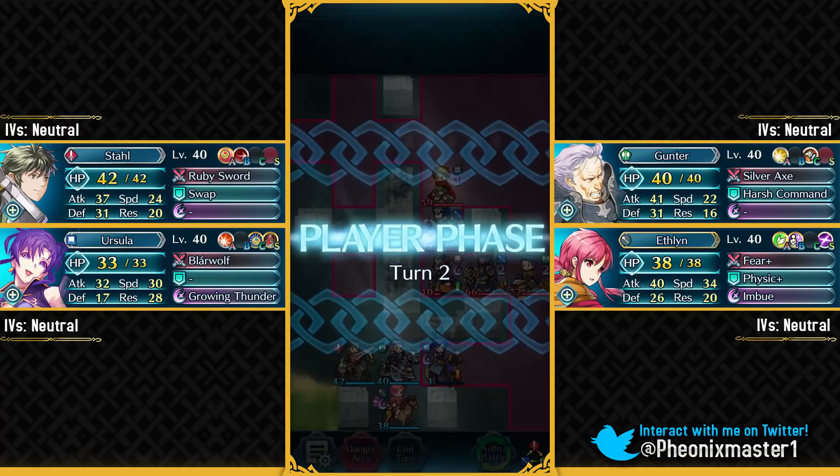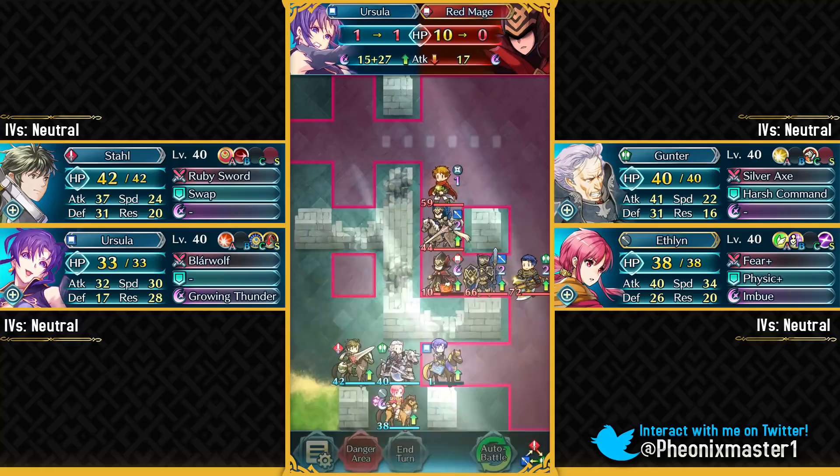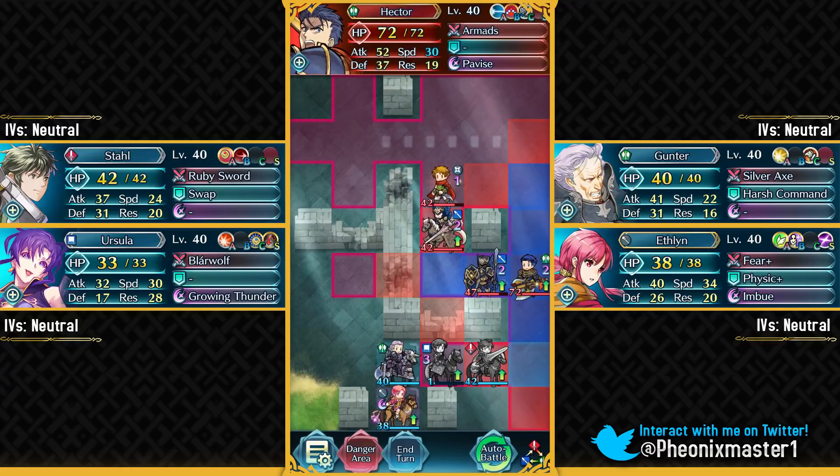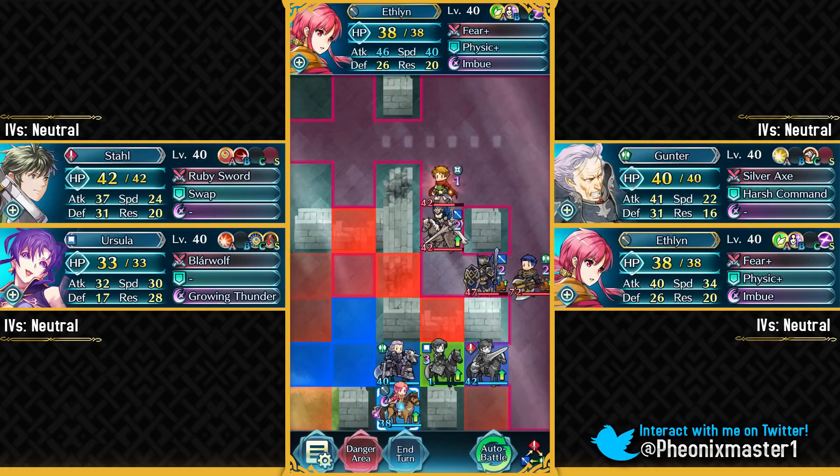Because of Quick Repose, we can do quite a lot to this Red Mage and get some chip damage on Matthew with our AoE special. You can just have your units stall over here because we're gonna be taking hits from Hector, and you can just heal up your Ursula back to full HP.